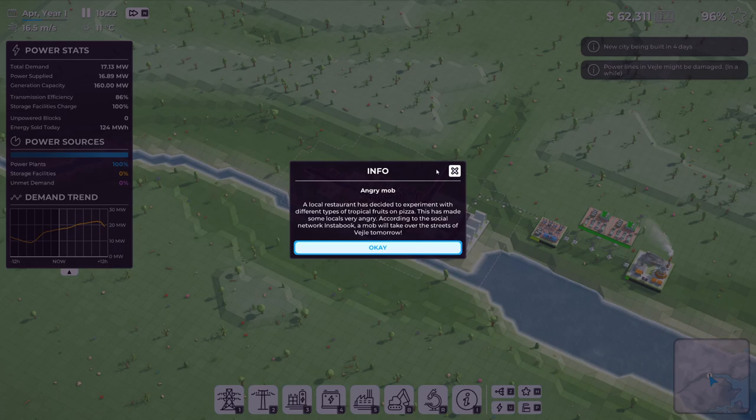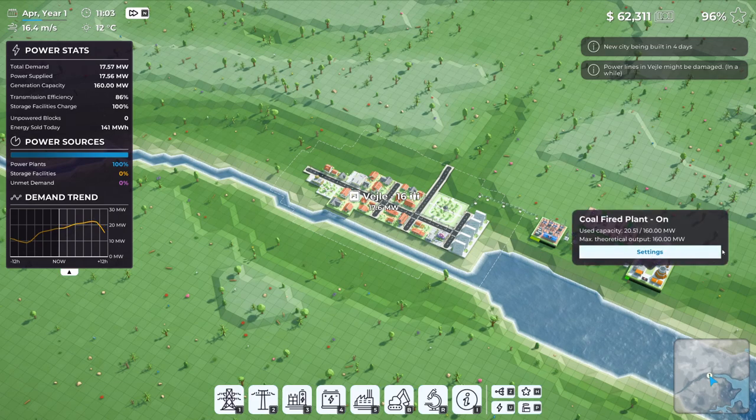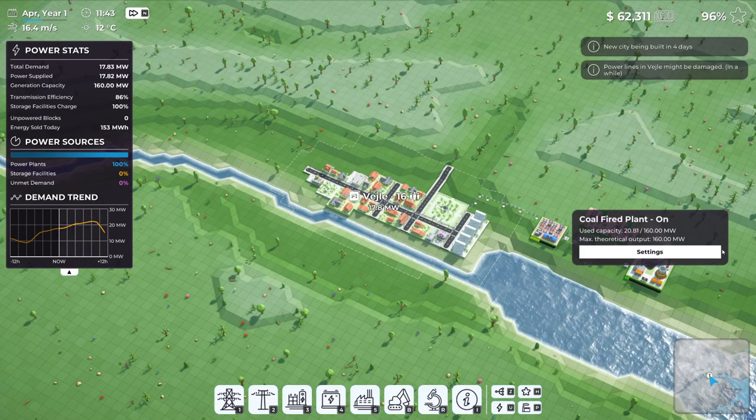An angry mob alert! A local restaurant has decided to experiment with pineapple on pizza - comment down below if you like pineapple on pizza, because I do! This has made some locals very angry. According to the social network 'Instabook,' a mob will take over the streets tomorrow. I don't even know what to do with that information!